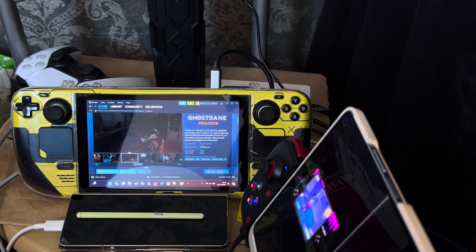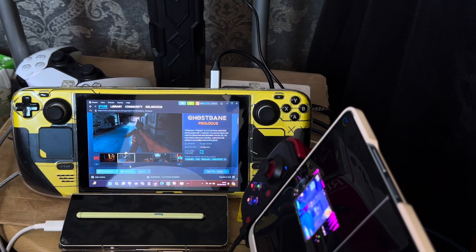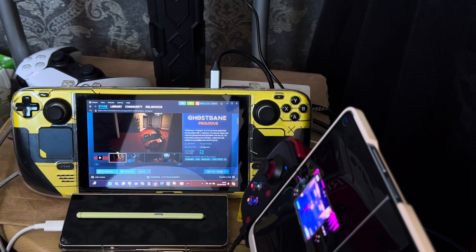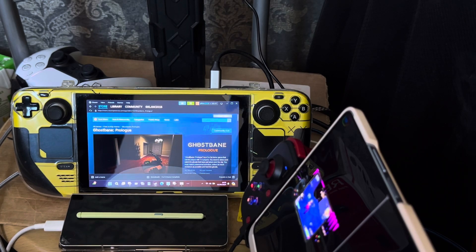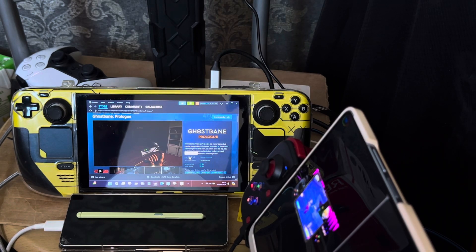There's some kind of teddy bear item, something that looks like a weapon, and a second teddy bear. Not sure what some of these items are. So this is Ghost Bane pre-log. You just need a graphics card like the GT 1050 - as I stated, it comes in two various types.